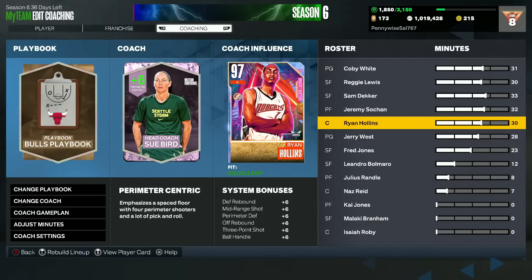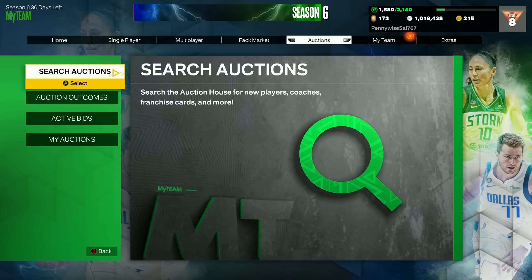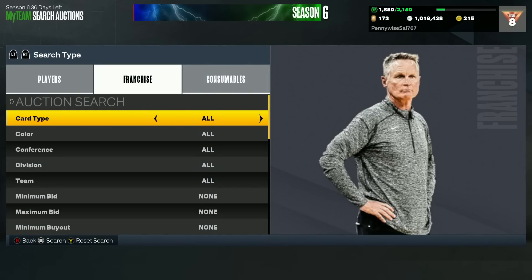In my opinion, Jerry West and Sue Bird are the second and third best coaches in the game. I'm going to count them as one since they give the exact same boost — a plus 6 perimeter centric. So we'll say Jerry West and Sue Bird are number two.